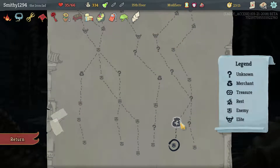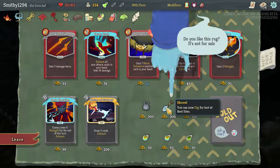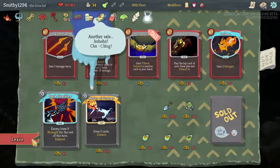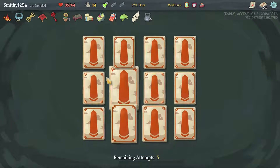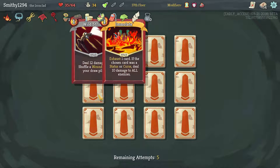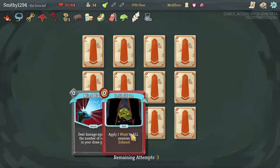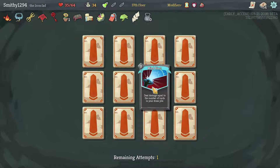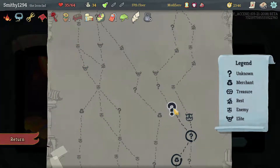I don't want any of them - give me something good. Nothing good but sure. 12 cards: Strike, Bash, Clumsy, Mind Blast, Intimidate. I don't want an Intimidate - Mind Blast, Mind Blast, that's going to be good especially if we can upgrade it as well.